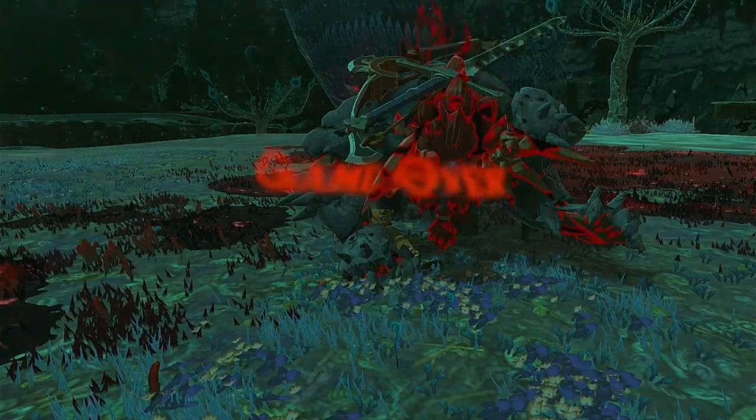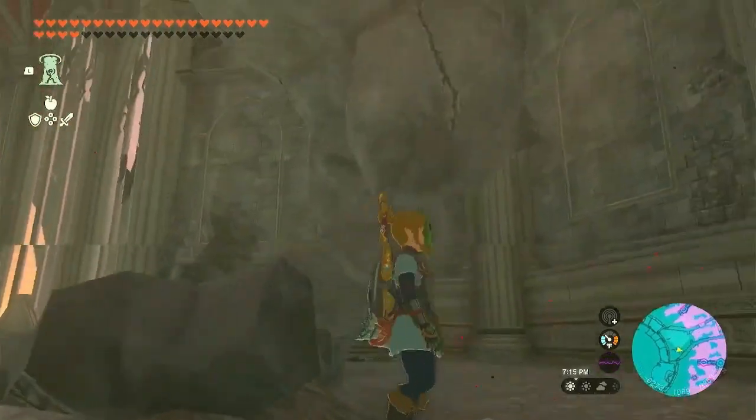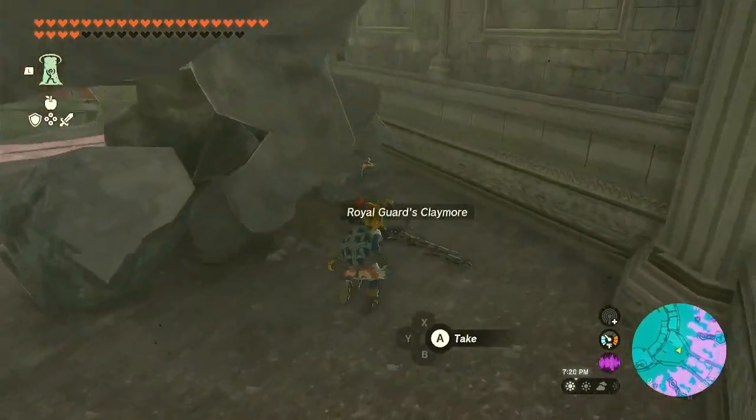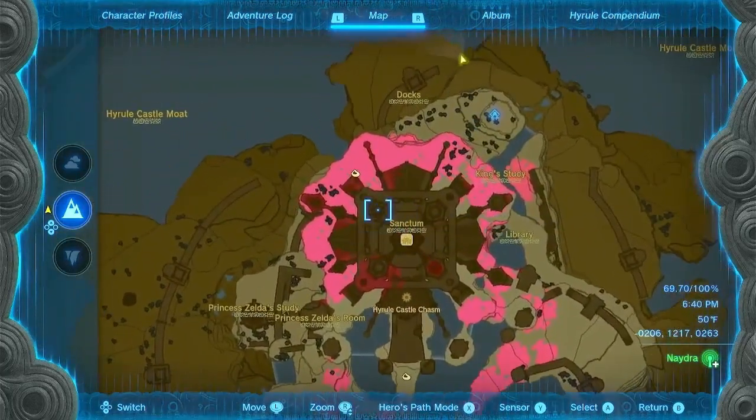Do you struggle fighting Lynels? [The weapon/item] is located behind this horse statue, here in the castle.